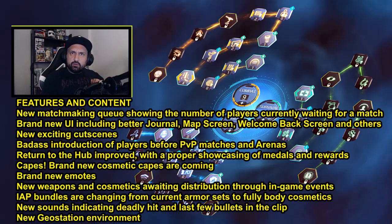A lot of visual stuff — cutscenes, introductions before the PvP games. It looks like a lot of cool stuff and they did show a little bit. And at number six: the capes.